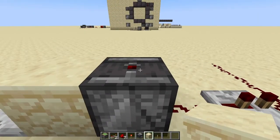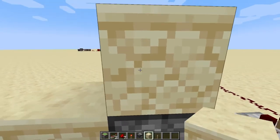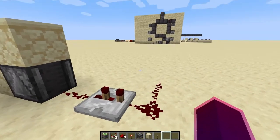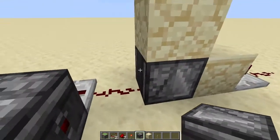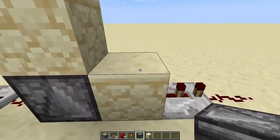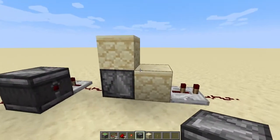We're also going to be placing an observer with the redstone output facing towards the sky. Place a block on top of it — that's basically the first part. Once you've done that, place another observer so that the redstone output is facing the same way the repeater is facing.